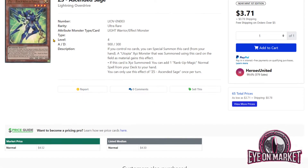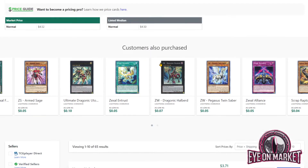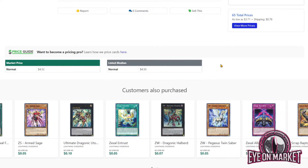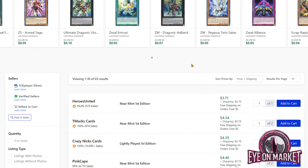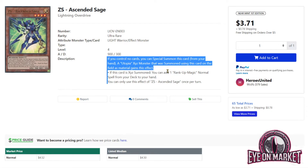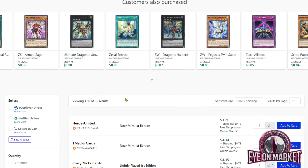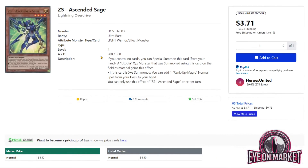Ascended Sage from Lightning Overdrive is a card I talked about as a good long-term pickup. It hasn't gone anywhere yet, but a really interesting sign for its long-term value is that it has not bottomed out to like a dollar like many other ultras in the set that aren't seeing play. This is a really good generic card for any deck that can utilize Rank-Up Magics — it's not exclusively for Utopia. You can make Utopia Double and search the Raid Raptor Rank-Up spell or any other Rank-Up spell you want. I personally picked up two play sets of this.